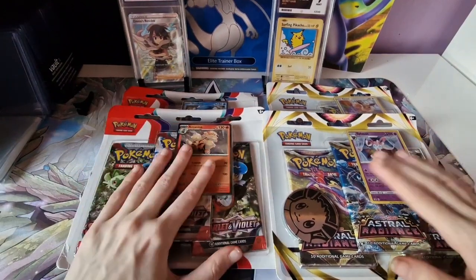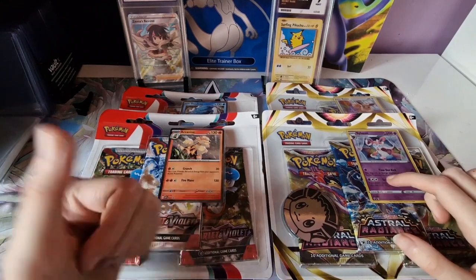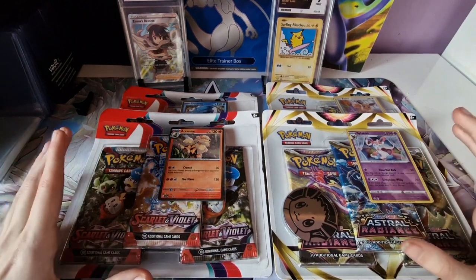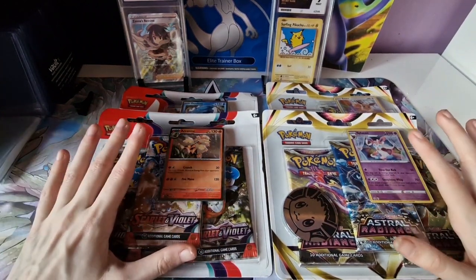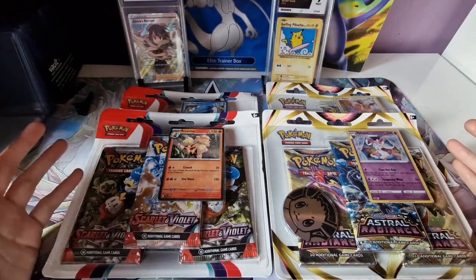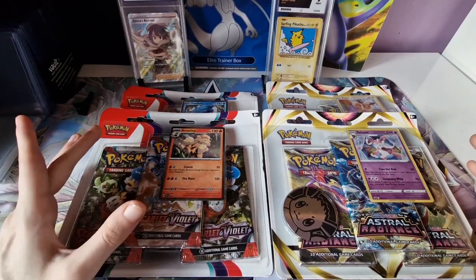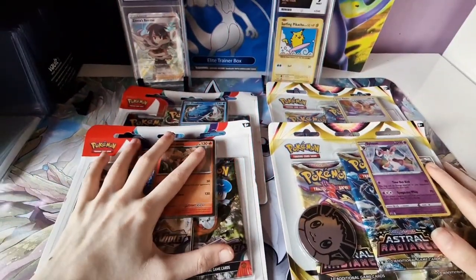Hey everyone, it's Diego here and welcome to my channel. If you're new here make sure to subscribe, and if you enjoy this video make sure to leave a like. Today we're going to be doing a Scarlet and Violet versus Astral Radiance blister pack battle. Sorry for the weird camera angle — I broke my tripod and I'm doing everything to hold my phone up right now. I will be getting a new tripod as soon as I can.